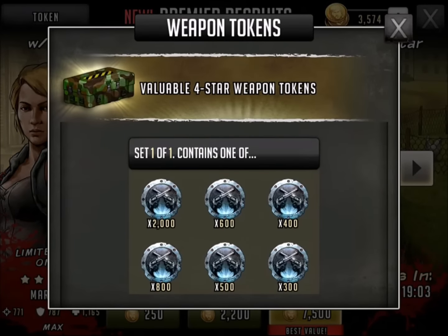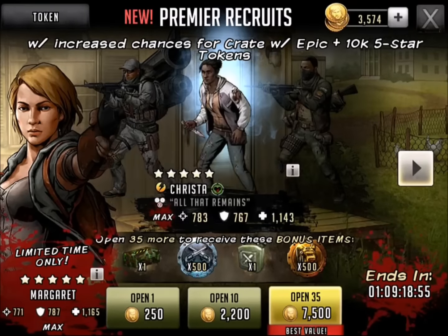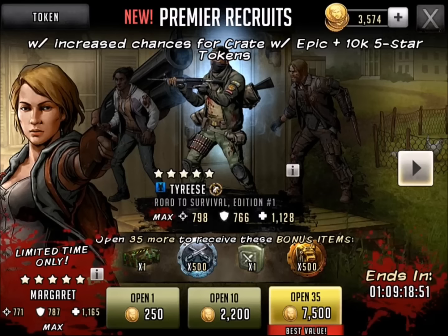Let's see what other stuff we get with a 35 pull. Four-star weapon tokens — I don't like that, 300 to 2000, 300 ain't going to do me nothing. There's a 500. I'll take it. Got some raid energy refills and just some elite item tokens.